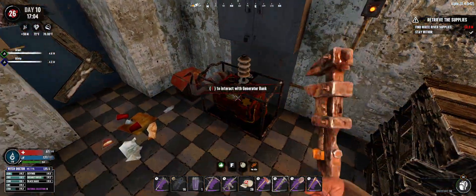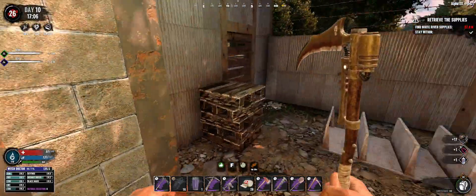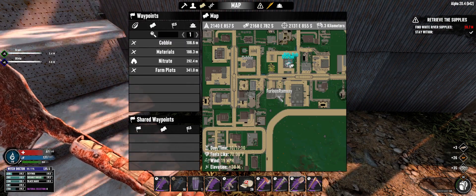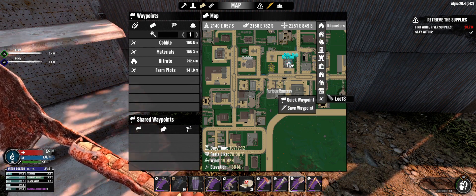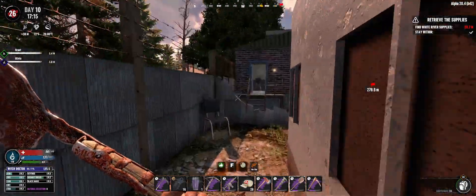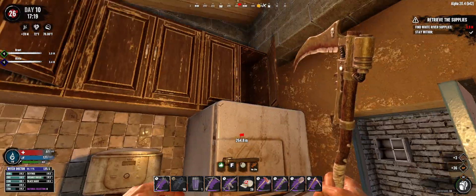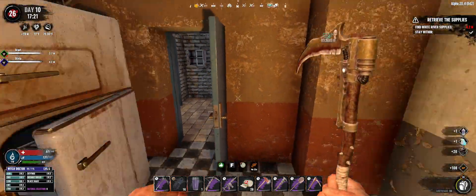Oh, another one. Tickets. I'll come back, I'll mark this for looting — actually let me do it right now. They're both with me. I didn't even check — where do I need to go? Okay, the supplies are over there.